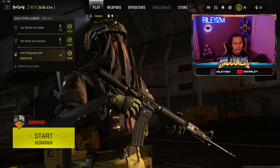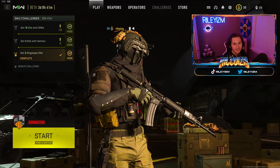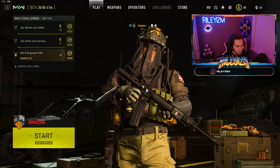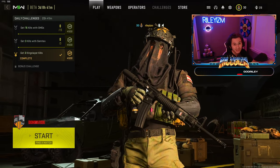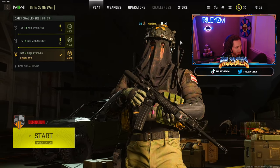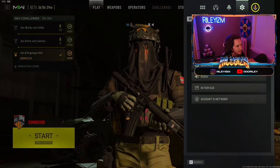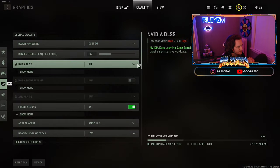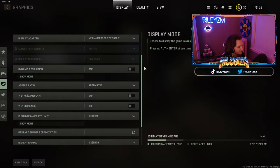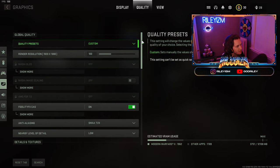Yo guys, I hope you enjoyed the video and as promised I'm going to be giving you guys the best Modern Warfare 2 beta graphics settings. These settings will give you the most FPS possible as well as maintaining really good visibility in game. The entire video you guys just watched was using these settings, so make sure you guys copy them. To get to the graphics settings, you just go to the top right of your screen and click this cog, then settings, click graphics — and first it'll take you to this display tab. Copy all these settings guys.